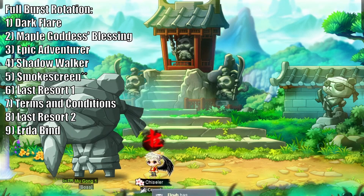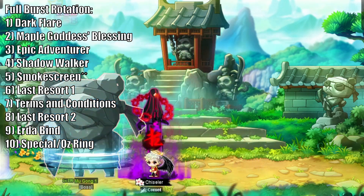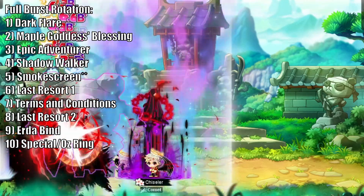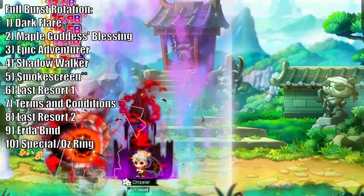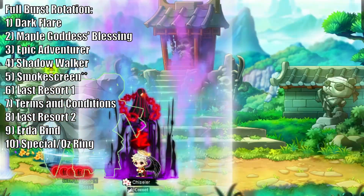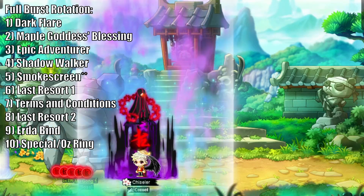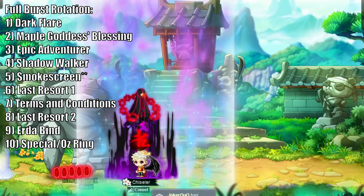If you do not have any special effect rings, such as Oz rings or a RAR ring from Hyperspace Cube, feel free to skip this next step. For those of you with a ring effect, be sure to activate the ring here during your burst cycle, as these rings are very powerful and best saved for when the boss isn't moving. If you are using a Ring of Restraint, I would recommend binding the boss and using the ring behind the boss, so you can use Trickblade and stay within the Ring of Restraint's area for its full duration.